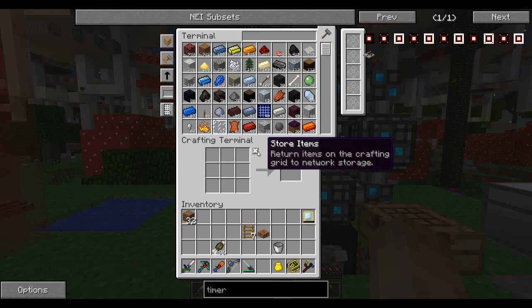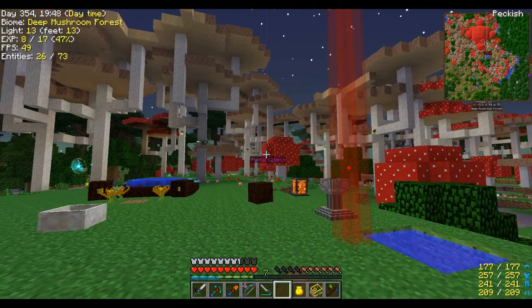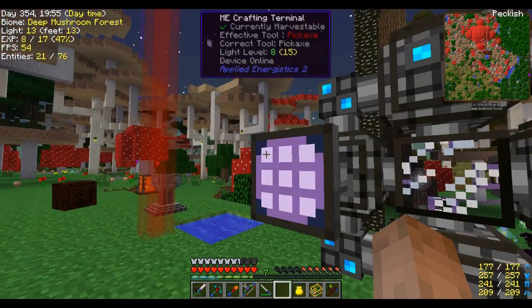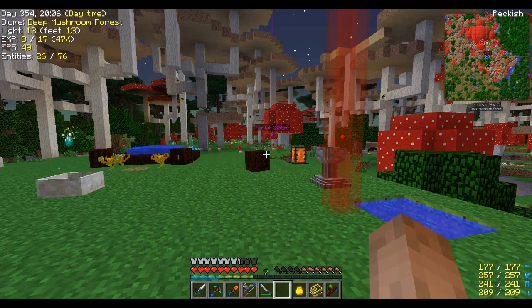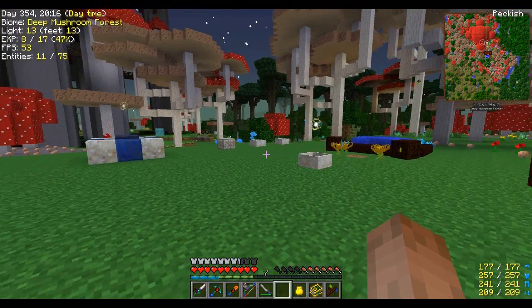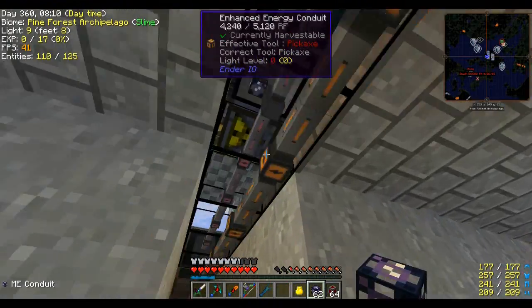I don't have much charcoal left here, which is going to be a problem — but remember we have a whole bunch of charcoal back at home, we just don't have access to it in our ME system. So I think we need to hook up the tree farm and the reactor to our ME system so that everything is automated. Let's take a look at doing that back at home.